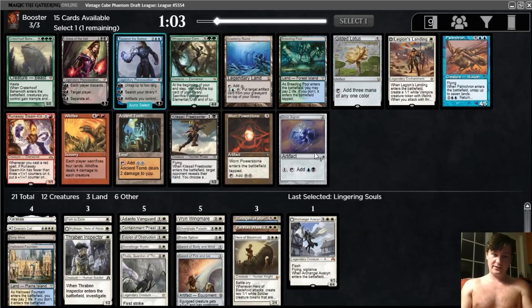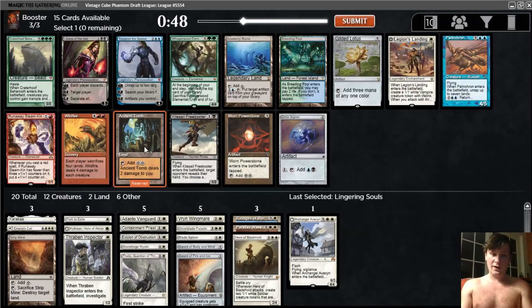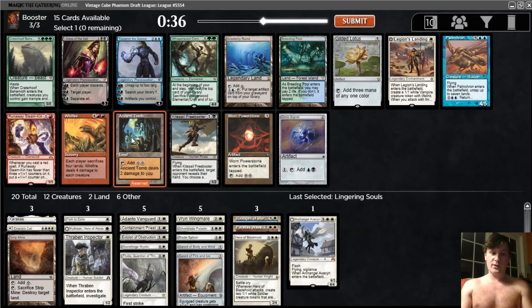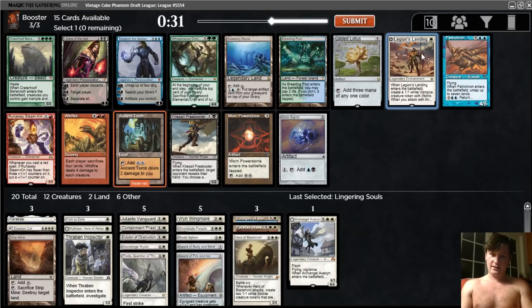For pack three, we have a decent start. Well, there are two cards we want. No power, obviously, which is unfortunate. Legion's Landing and Ancient Tomb would both be solid. I think I care a little bit more about the Legion's Landing, but I really think it's going to come around. Ancient Tomb is also quite strong — we don't have any colorless two-drops to play on turn one off of this, but we have multiple three-drops that are good to play early. And it's basically free. Against all but the most aggressive red decks, we will be the aggressor, so the life loss doesn't really matter. We'll take this with the plan of wheeling the Legion's Landing. And if this doesn't come around, we will cry bitter tears.